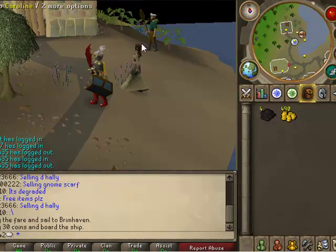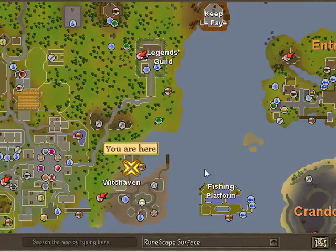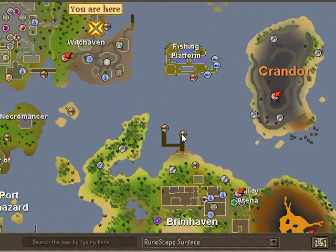We must start this quest off by talking to Caroline. You can find her here in Witchhaven, right up here. You can get there by starting off in Catherby, taking the boat to Brimhaven — you pay 480 gold to get there and 40 gold to get to here — and you just walk straight up there and she's right there.